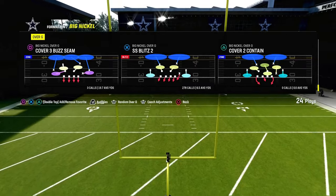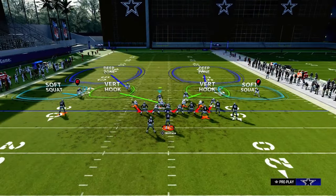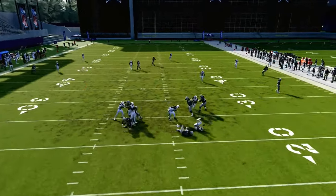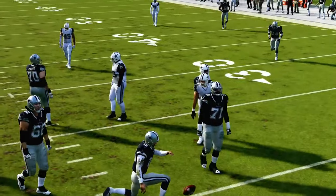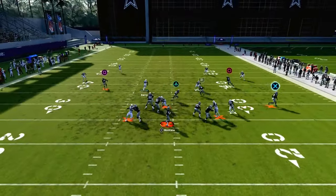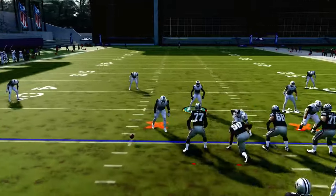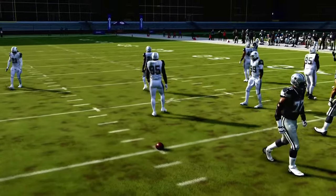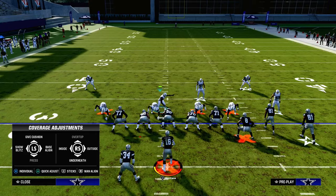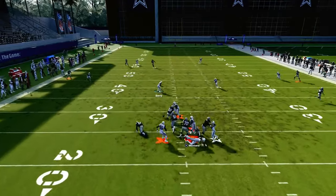The best way to blitz in Madden right now, in my opinion, is out of a four-down lineman set and to utilize slot corner edge heat. We're going to show you SS Blitz 3 or SS Blitz 2, and we're going to stand right here with our user. A lot of times this is going to create either A-gap pressure or edge pressure. Because I have X-Factors activated, it can mess up the blitz angles. Also, if you're going against bunch or tight formations, that can change how the blitz lines up. So what we like to do is run a base align and press — that puts everyone in the same spot and it's going to be a little cleaner.